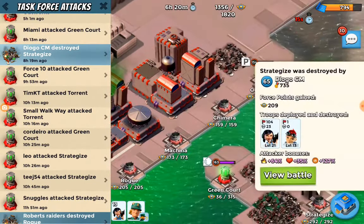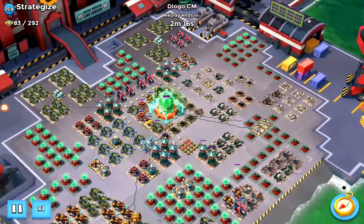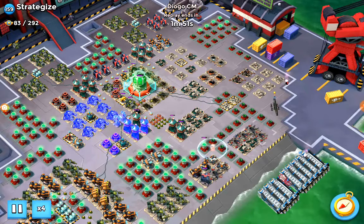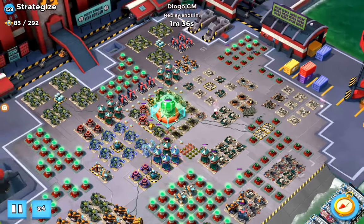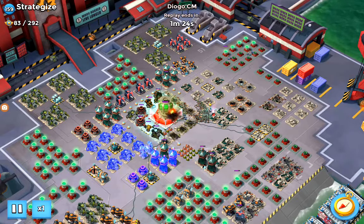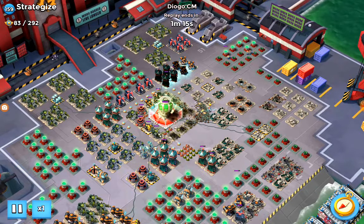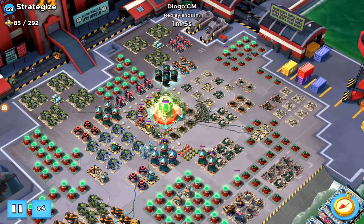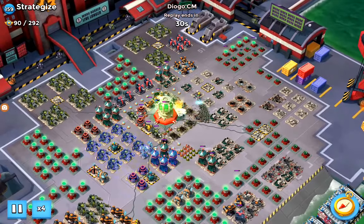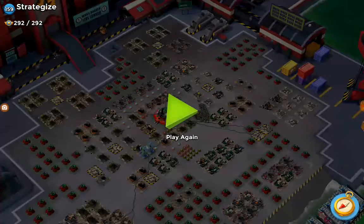We've got Diogo taking down Strategize - on this one we've still got four shields left. He flares the Zookas into the corner, comes in with Sparky, gets in the Kill Zone, three shocks, and just pounds away at that core. Another shock on the Sniper Towers, critters out with Sparky Deploying High Critters. He's able to just pound away, hacks some defences at the end for distraction, and finishes off Strategize.